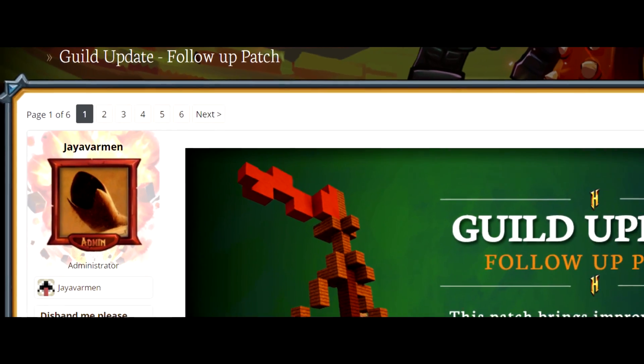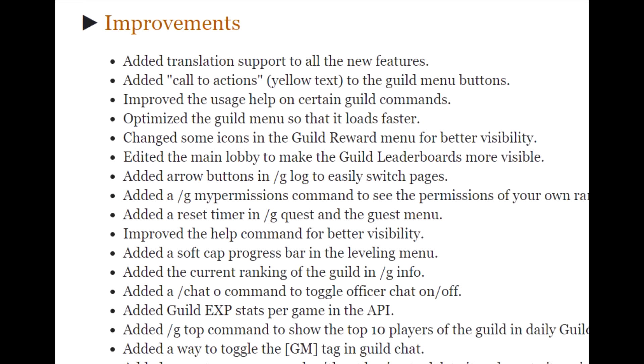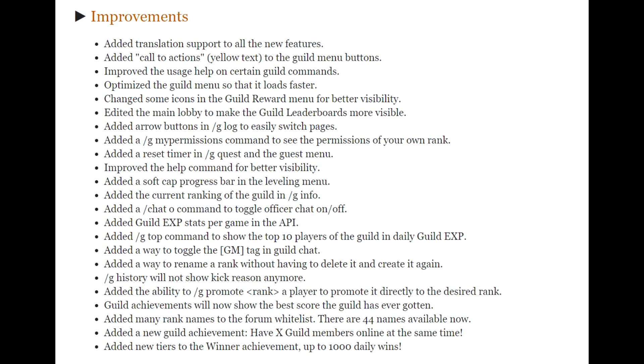Let's get into our first story — a guild patch update coming from Giant Varmin, titled 'Guild Update Follow-Up Patch.' To give a brief summary: the first thing added is translation support. They also added a new improved help command, and rank names are now added to the Hypixel forums, so your rank will show up on your guild's page. As far as improvements go, just look at this list — it is absolutely huge.